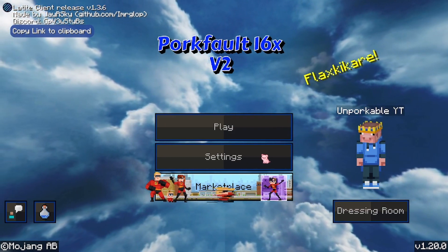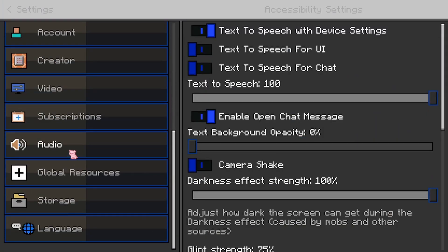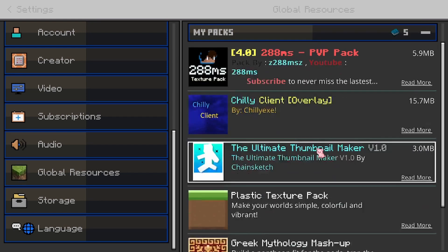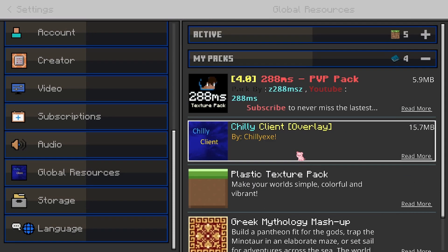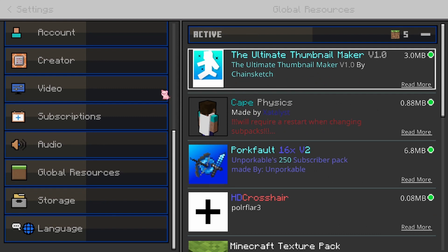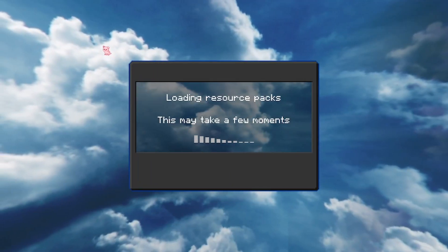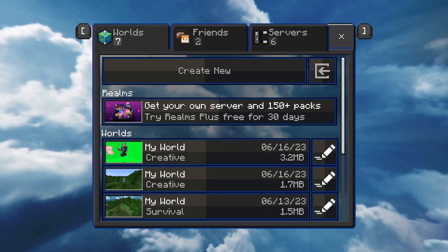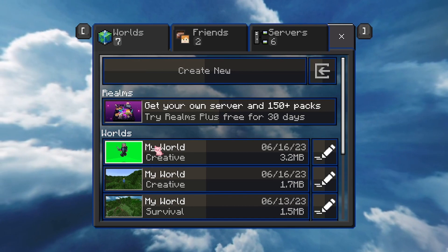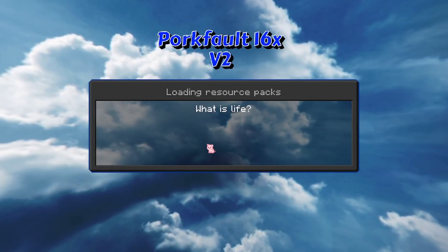The first thing you're going to want to do is download the Ultimate Thumbnail Maker texture pack, which is linked in the description. Make sure it's the top pack you have, then go back out and make sure it's all equipped. Then go into a creative world — I already have one made for this, but you'll want to make a creative world.